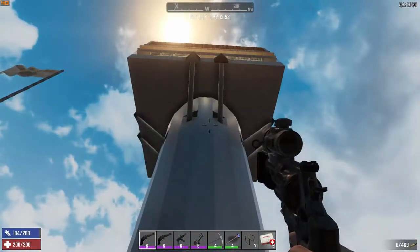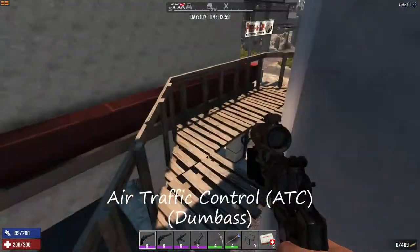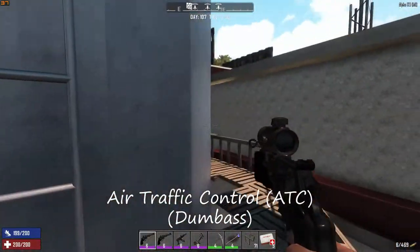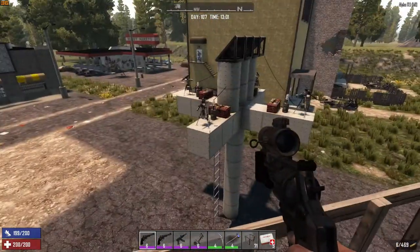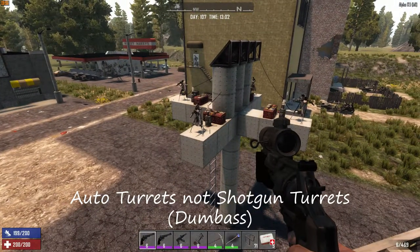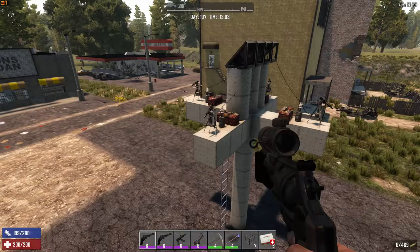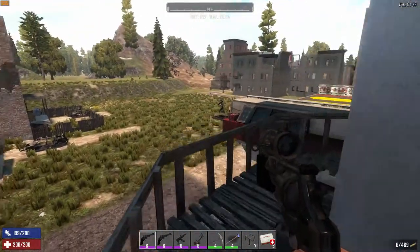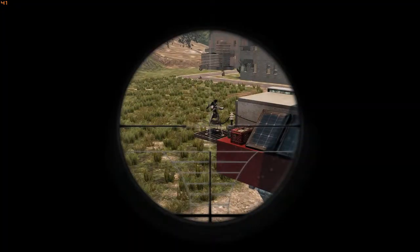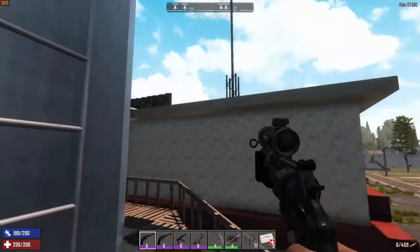This is the control tower - I think that's what it's called at airports. This is also how I get down from up here. Over here I have a shotgun turret facing north, south, east, and west, running off a solar battery, so it gives me good coverage. I also have on each end a turret with the same setup, and on the other corner of the building they're set up there as well.